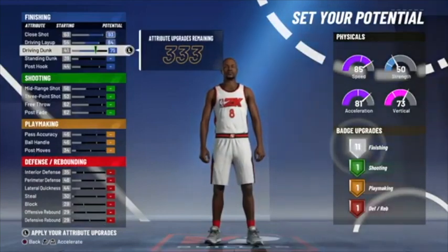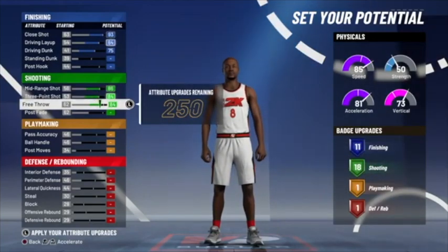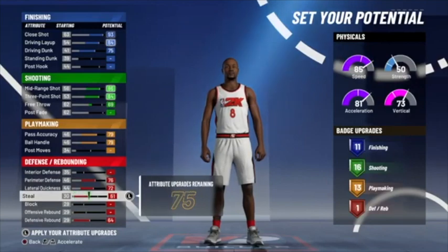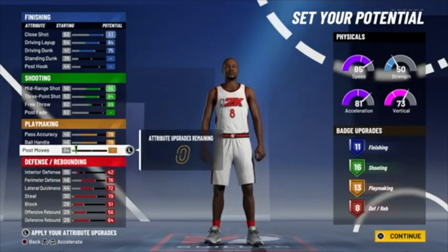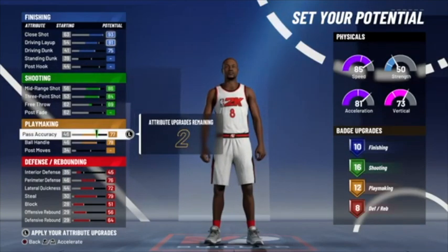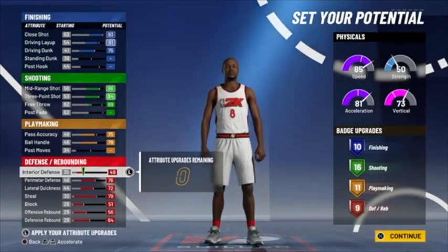So this is what I did — 11, that's cool. 18 is too much so I'm gonna do 16, that's good enough. 13 playmaking. I'm gonna finish out with 10 finishing, 16 shooting, 11 playmaking, and 9 defensive rebound.